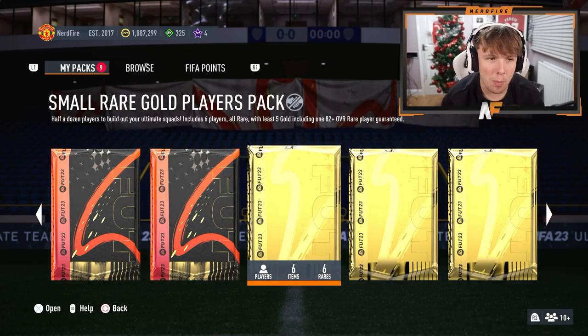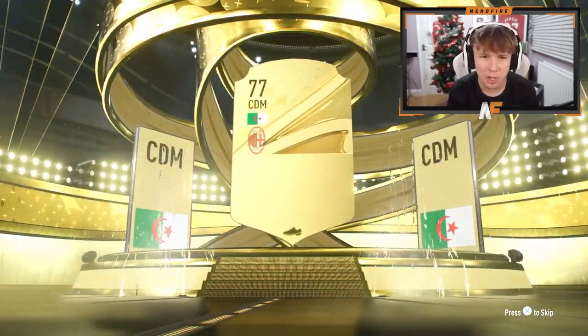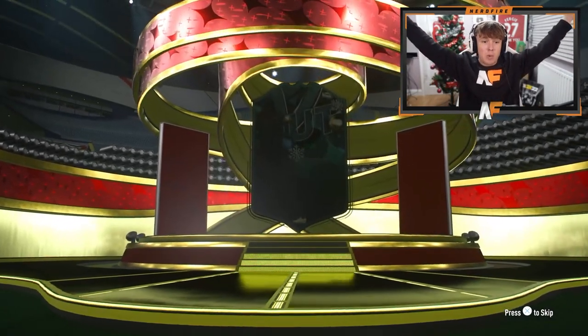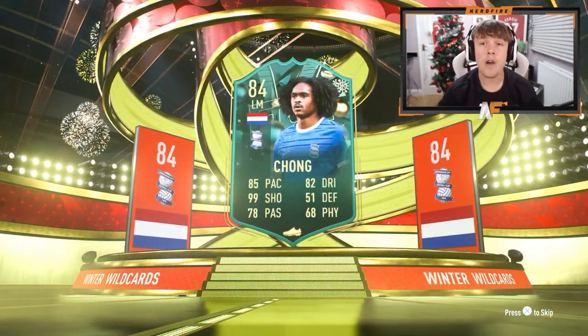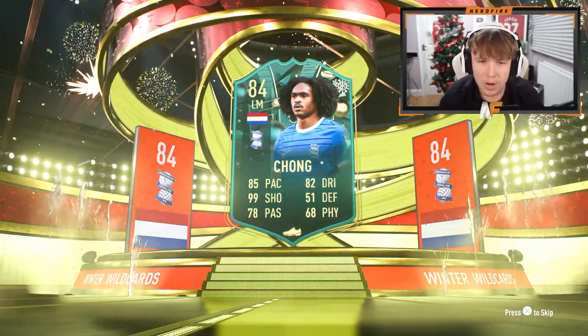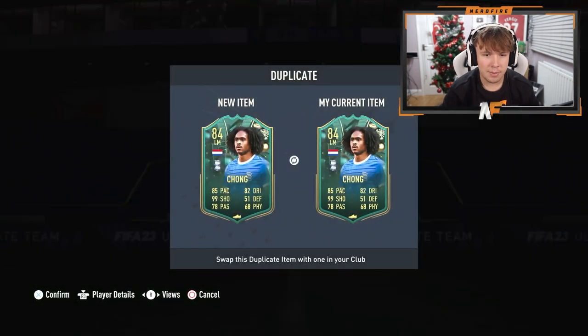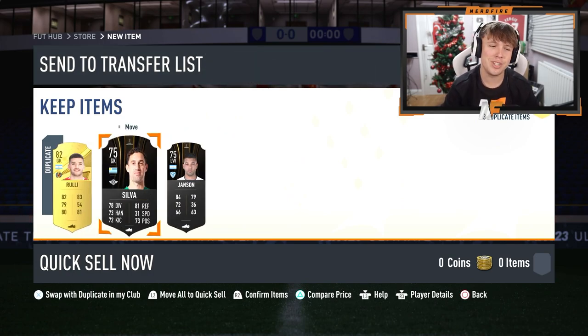Small red gold players pack - we've actually got four of these and four of the prime. That's a terrible start, not even a board. I've got an 82 plus guaranteed - Benenke. Small red gold players pack number two - oh, winter wild card! It doesn't have the boards animation though. I've already got him - actually I think I've got him tradable. Tahith Chong, tradable. We've got a winter wild card and I'm pretty sure the version I've got is tradable. Even though he doesn't go for a load of coins, we'll take it.